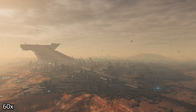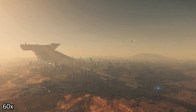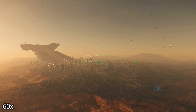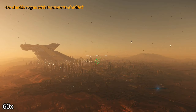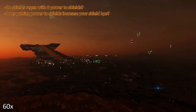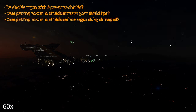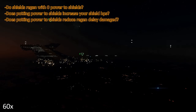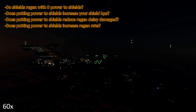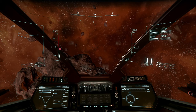Greetings fellow citizens, another capacitor video. I told you in my first video this won't be quick and easy. Today we are taking a look at shields. Do shields regenerate with zero power to shields? Does putting power to shields increase your shield HP? Does putting power to shields reduce regeneration delay damage? And does putting power to shields increase regeneration rate? Let's start with zero power to shields.